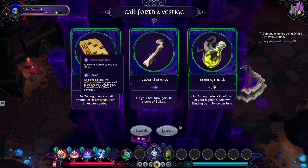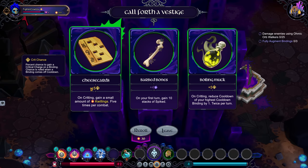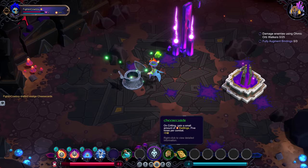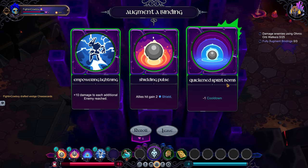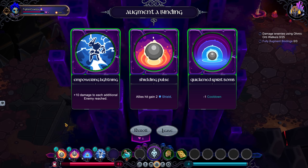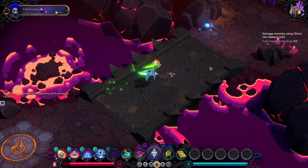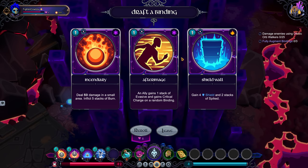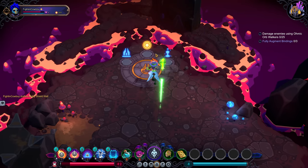Critting reduces the cooldown of your highest cooldown by one, twice per turn. I've been picking up some crit — I'm up to 14. On critting, gain a small amount of quillings five times per combat. Let's do that because we also have quilling catcher, and those are going to ramp up together with more crit chance. Quick spirit bomb can be really nice, but I'd rather get a cost reduction on it. Let's do empowered lightning. I usually go for one damage, one buff — I could go shield wall here and take the defensive option since my damage will probably be handled. Yeah, let's do that.